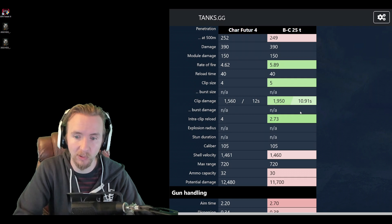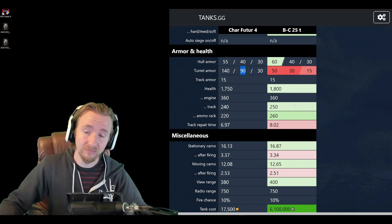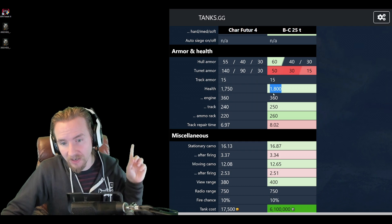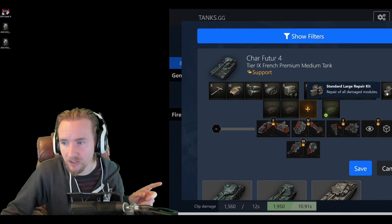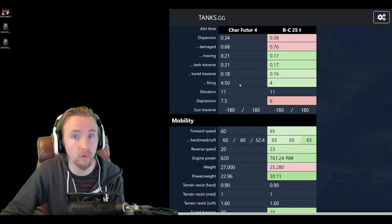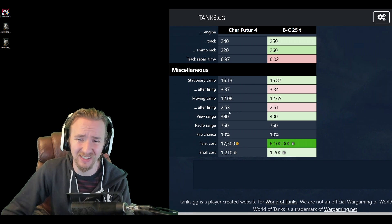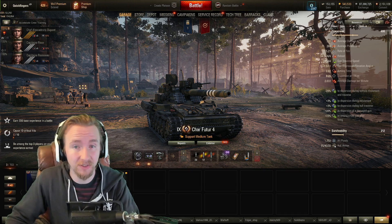With 1750 HP — only 50 less than the Bat Chat — the Char Futur 4 gets a thumbs up there too. The track repair time is 6.97 seconds because this tank gets a free large repair kit that repairs 15% faster rather than the standard 10%, and you never have to pay for it, which is brilliant for free-to-play players. The camo rating is decent, but the 380-meter view range is a weakness you'll need to address through crew skills.